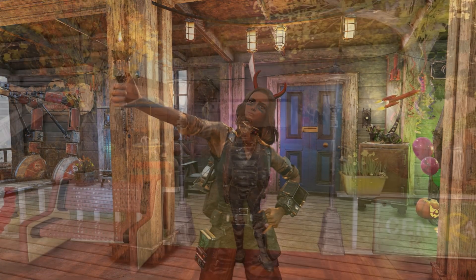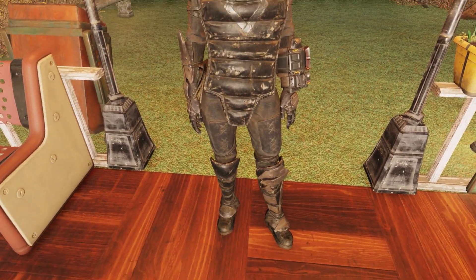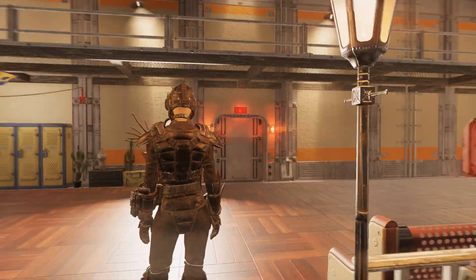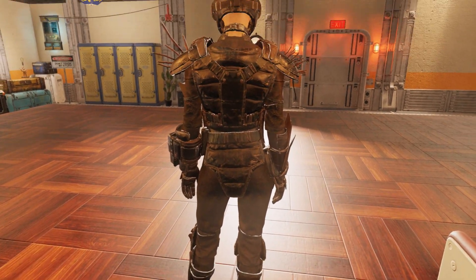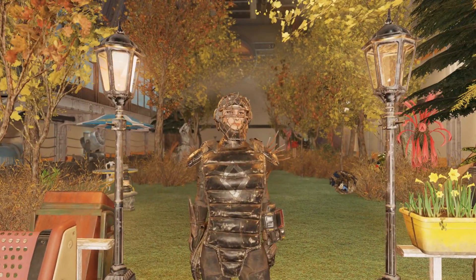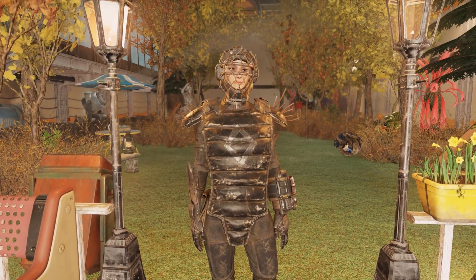First, we have the Empire of the Apocalypse outfit. Right away, there isn't too much detail to go off of — it's a very simplistic outfit, but I think that's really where it shines because it's not too flashy. It's your very simple wasteland, raider-type look. The back really reminds me of Vault-Tec security and the front reminds me a lot of Diamond City security, so if you want that Diamond City security look, this one is definitely for you.